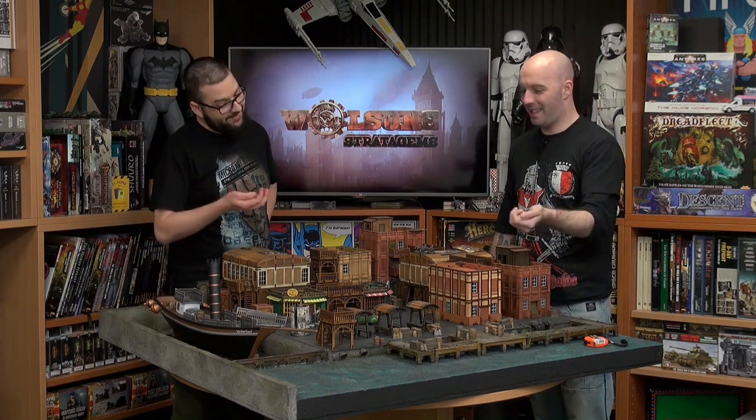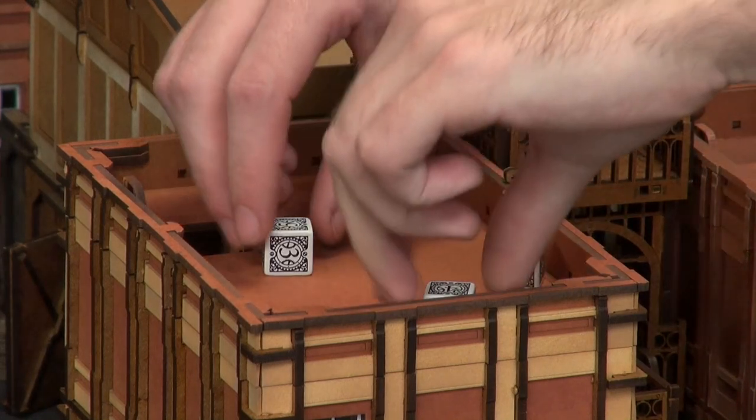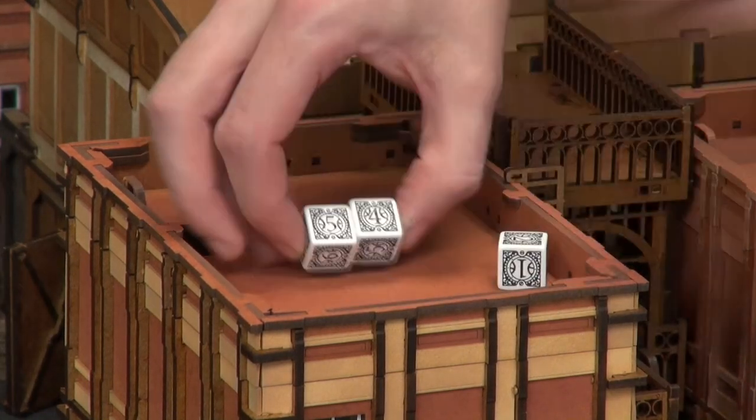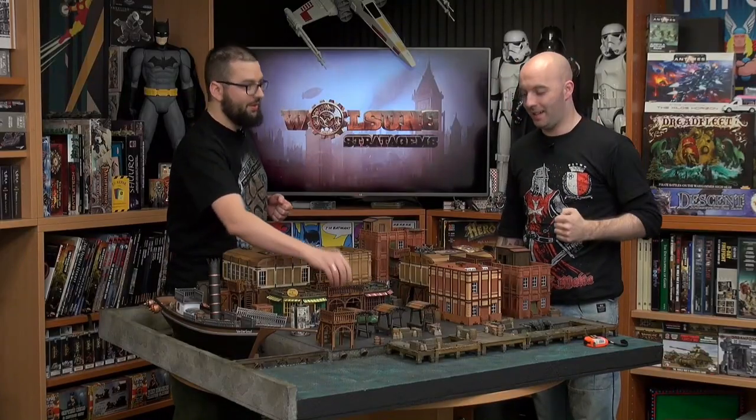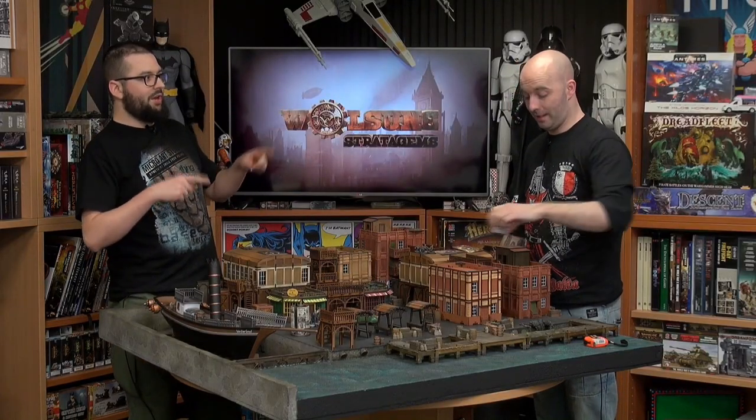Let's get rolling. I got 2. I got 1. That's 1 critical hit — that's 4 points of damage. That leaves him at 1 wound remaining.